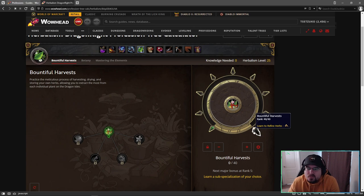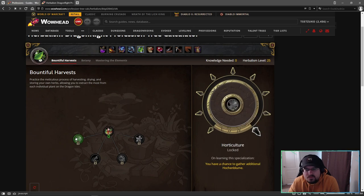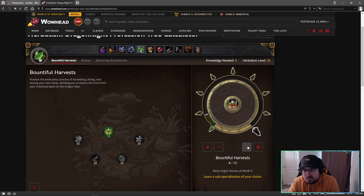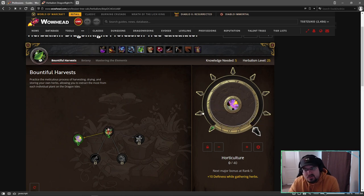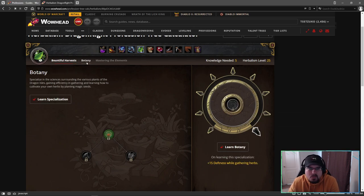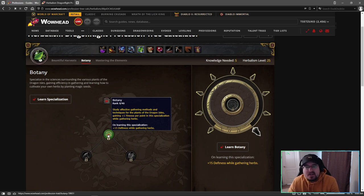When looking at specializations you really need to pay attention to what you get when learning the specialization and to what the big nodes are going to give you. With Bountiful Harvest you get plus five skill and if you max it out you learn to refine herbs up to gold tier - so you get better quality herbs. Coming over to Botany, learning that specialization gives you plus one finesse per point and also plus 15 deftness while gathering herbs.